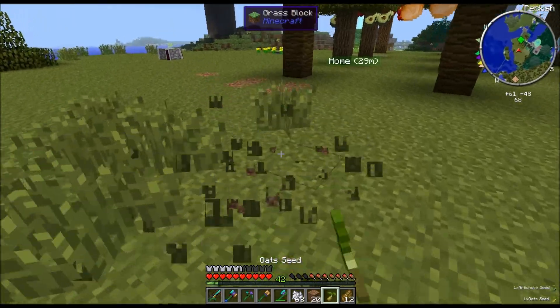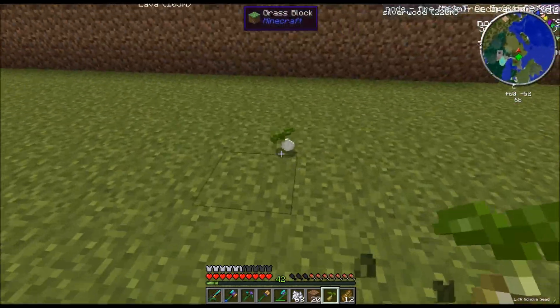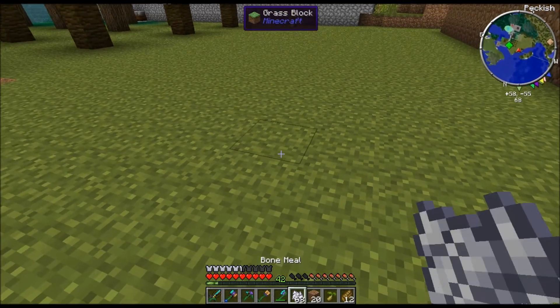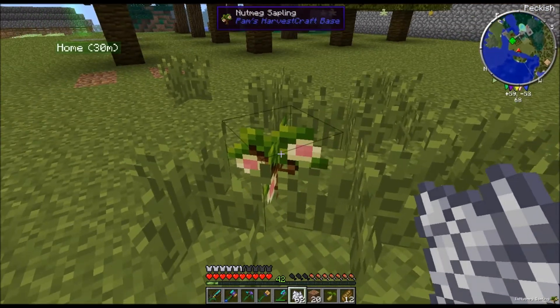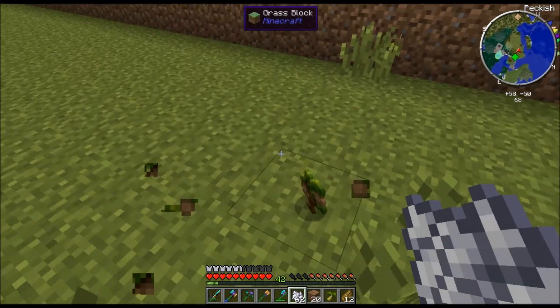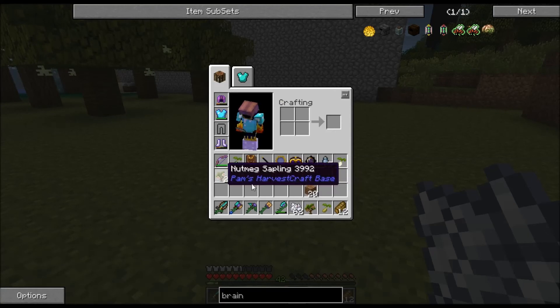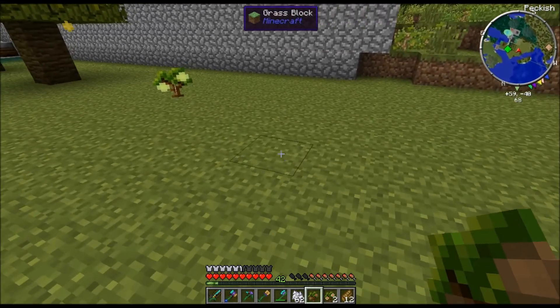Can you just get rid of all these seeds again? Not really interested in these. And again, if you plant it, you can see we've now got nutmeg, got another nutmeg and we've got coconut. So that is how you can get your fruit trees and it is absolutely totally random.